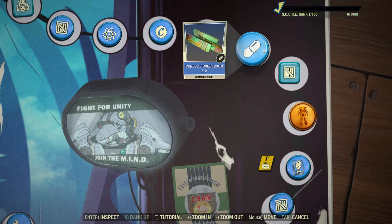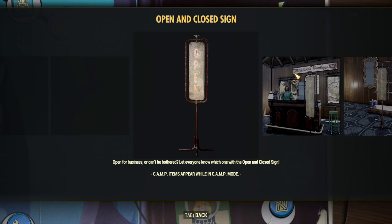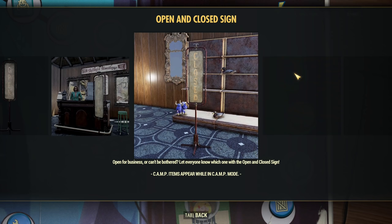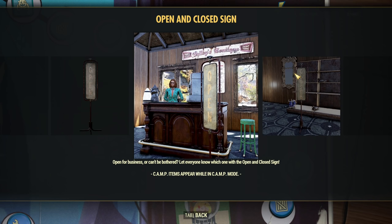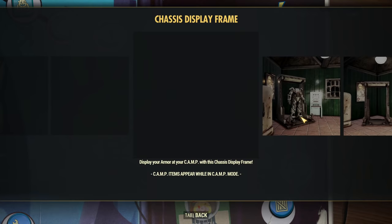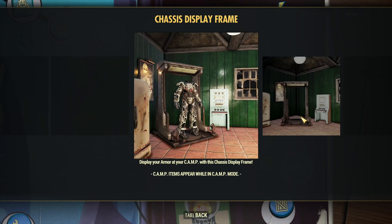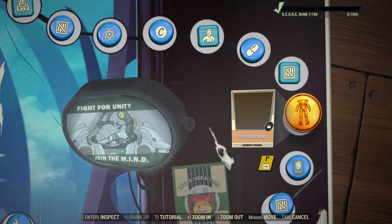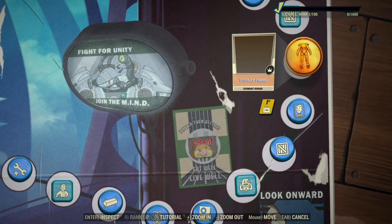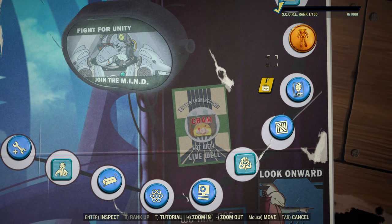Three Perfect Bubblegums, then Open and Closed Sign — very simple, to the point, it can be useful. Next we have a Display Frame. Those are fixed and are returning in Season 5. Finally you will be able to display Power Armor. I didn't test those displays yet, but after I test the recent update on PTS, I will certainly keep you informed.